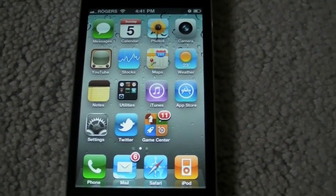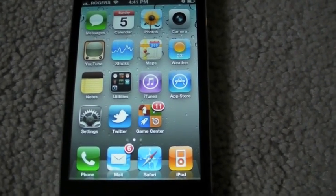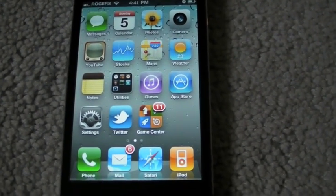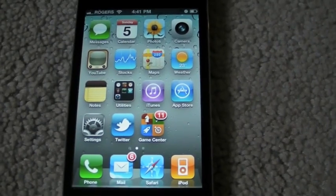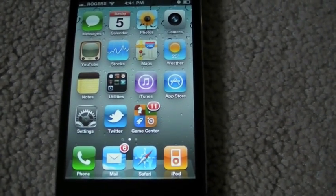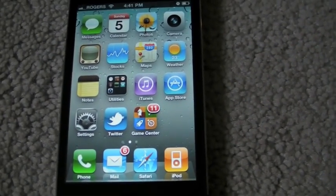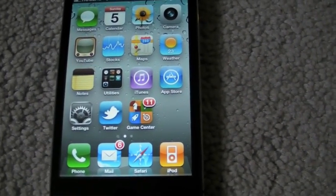Lastly, but most importantly to some, Apple has said they have fixed proximity sensor issues, Bluetooth issues, and performance on iPhone 3G issues in this iOS 4.1 update. We have tried this out on some of our different iPhone units and so far it's working great for us. Let us know how it's working for you.